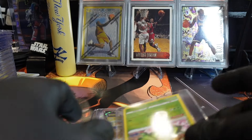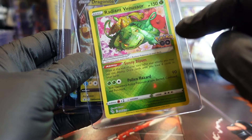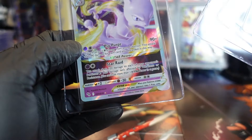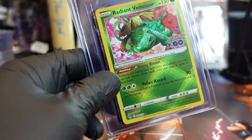Oh man, so here are the hits — this is dope! Radiant Venusaur, and we got Dragonite, yeah, and then Mewtwo. Hit that like, hit that subscribe, and we will catch you at the next one!